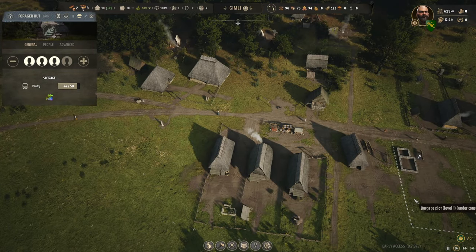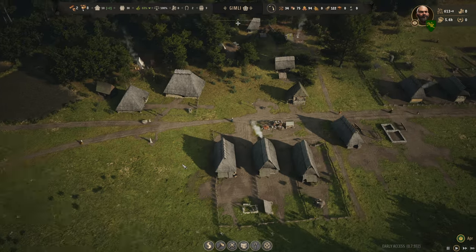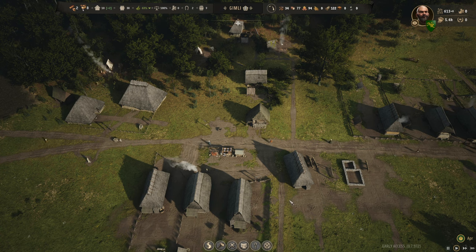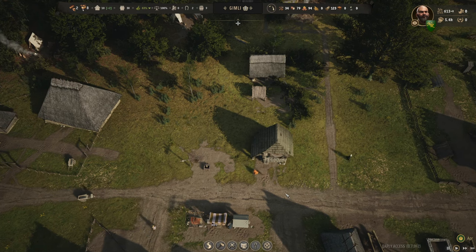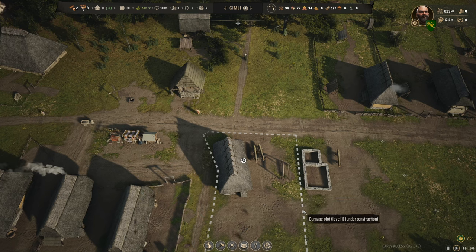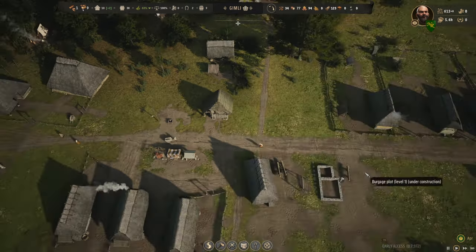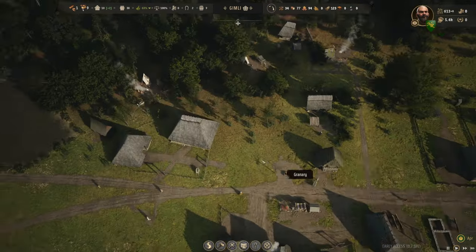The market stall isn't relieving them fast enough, so the foragers are delivering themselves. I don't think they did that before the update — they would just sit there and do nothing. Now I've noticed in a couple of buildings that workers start delivering when their supply gets too full. I need someone to run an ox permanently and I need another market or granary person.